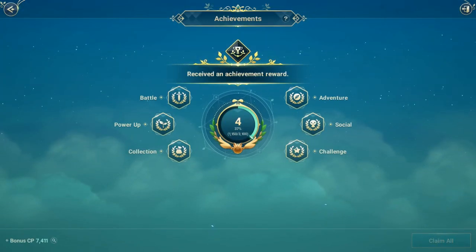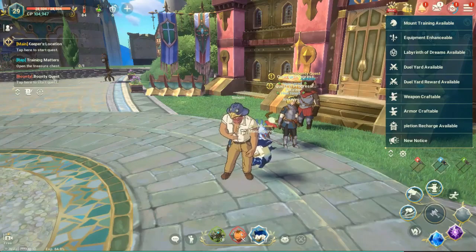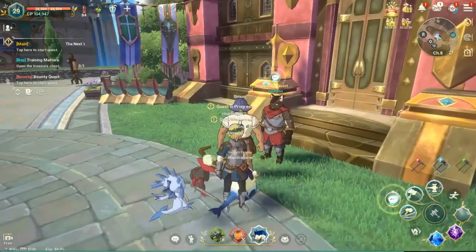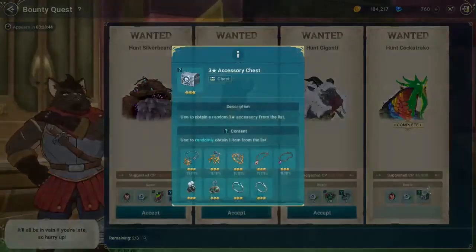Tanda loncengnya, coba cek aja. Itu kalau misalkan ada barisan seperti ini, lu klikin aja semuanya sampai emang hilang, kecuali yang enchant ataupun yang upgrade. Lu bisa juga bounty quest, lu kerjain setiap hari.